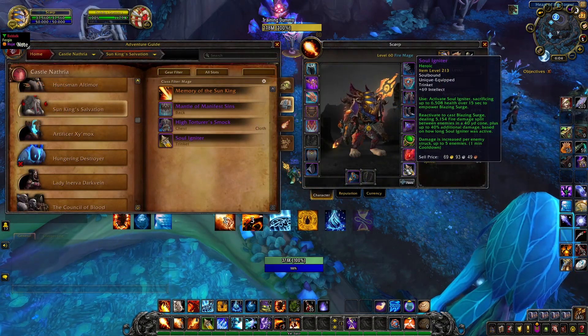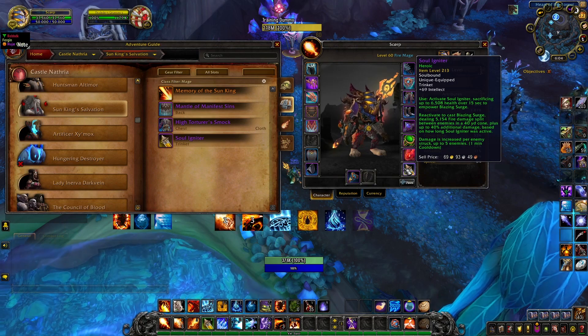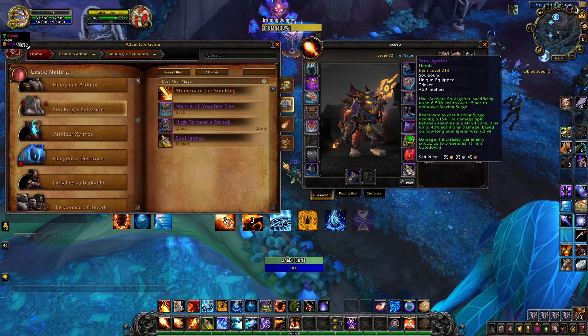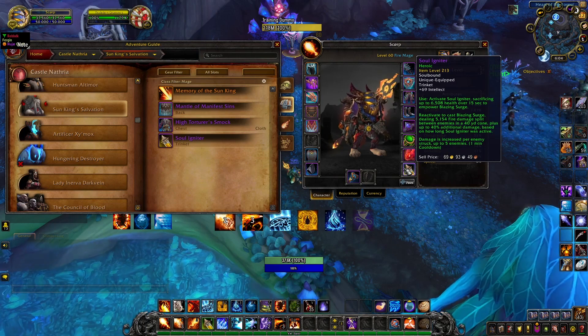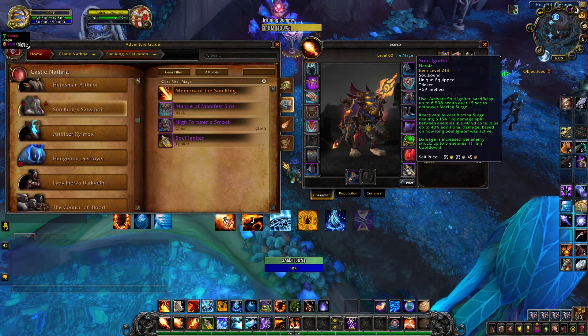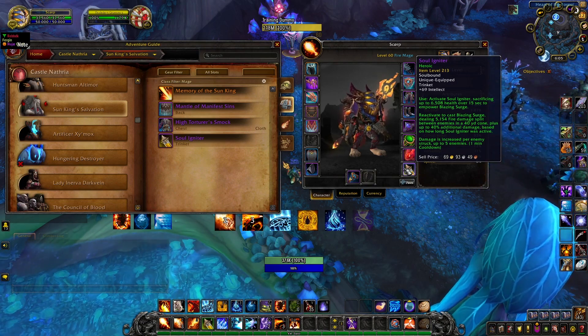Before we talk about the rotation, I want to talk about the Soul Igniter Trinket that we get from Sun King's Salvation in Castle Nathria. This is a really good trinket for fire mages. When you activate it, it's going to drain some of your health, and when you reactivate it, it's going to do fire damage in a cone in front of you. The longer you wait before you reactivate it, the more damage it's going to deal. It's going to reactivate itself after 15 seconds, so you don't have to worry about doing it yourself.